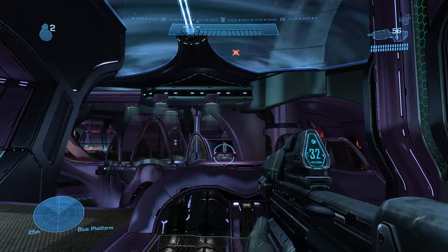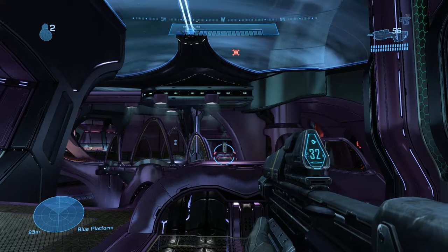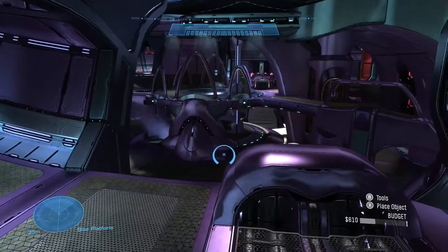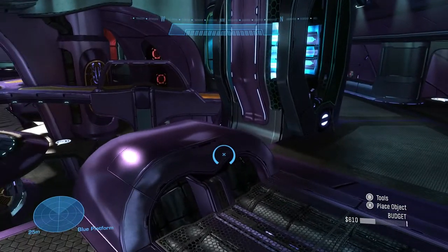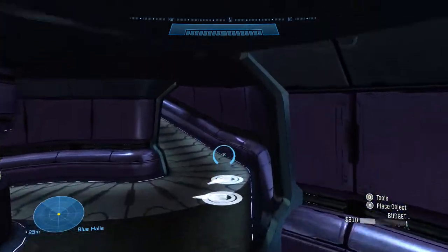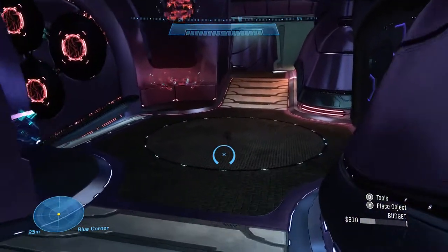We've jumped into Forge mode to explain the different parts of the map. This is a symmetrical map, so I can cover callouts on one half and you just mirror them with a different color. Objects are color-coded — for example, this is the blue flag area, blue closet, blue drop, and so on. I've heard this area referred to as bumper or mohawk. Down here is blue jump, then blue one, which leads to blue spiral, then up the ramp to blue needles or blue sandpack.